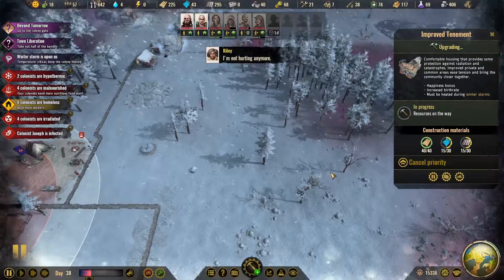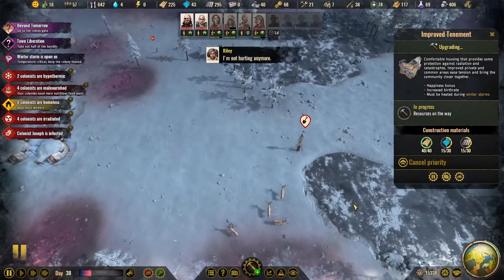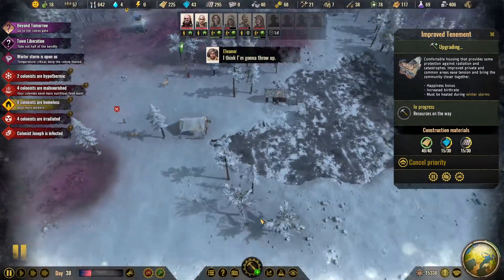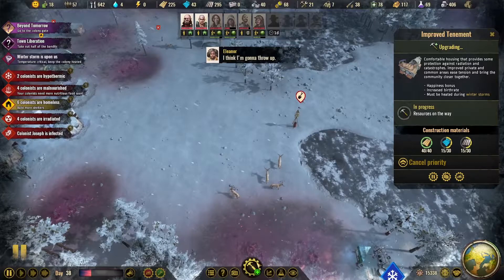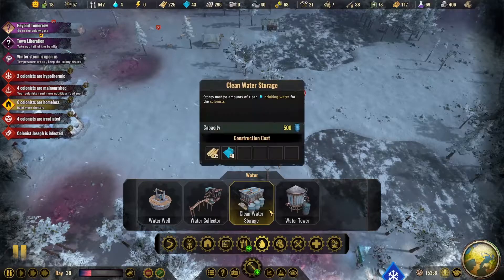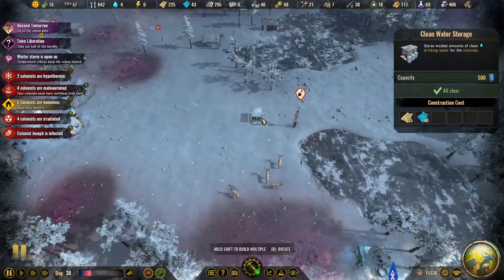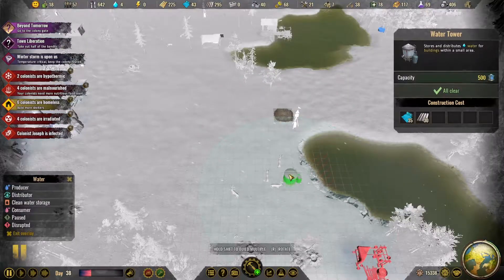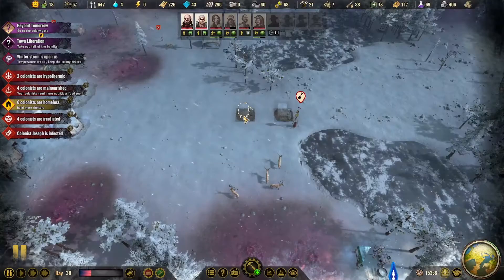We started to set this up over here, which I'm going to do right here in this area. We're going to build — let's see — going to need another water storage and another water tower. Get them started on those two.